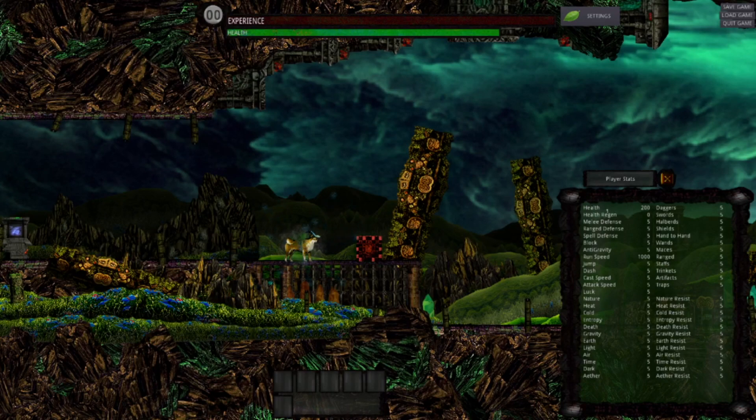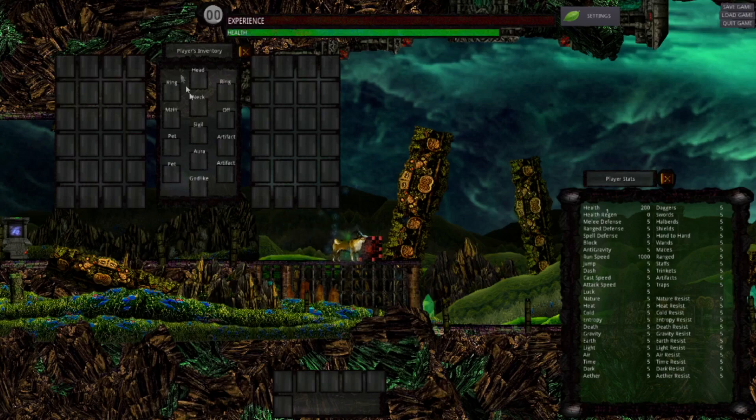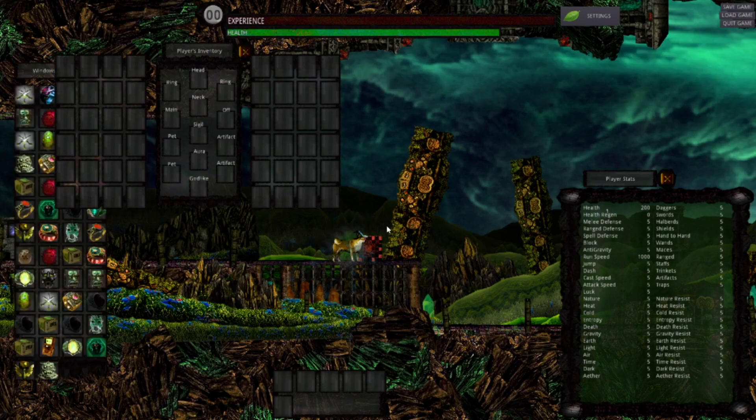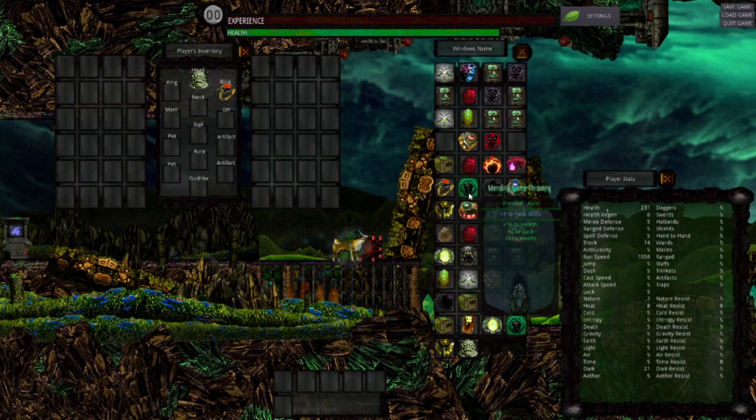Big updates: I've completed my inventory system — my loot system, equipment, whatever you want to call it. There are twelve different item slots, and here's a chest where we can look through all the items that we've created. We have helmet items, rings, and this is an offhand slot.